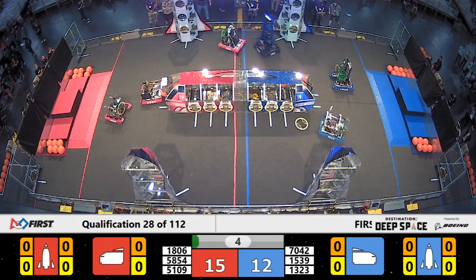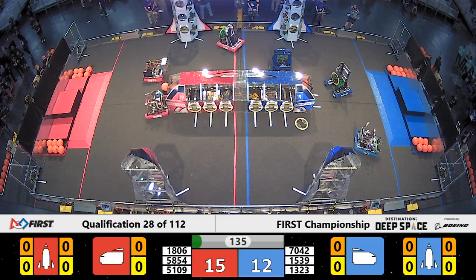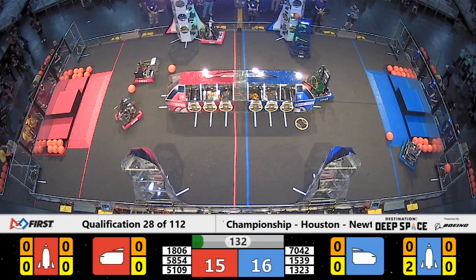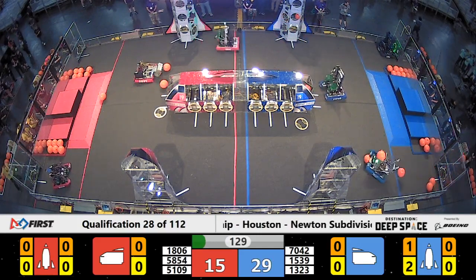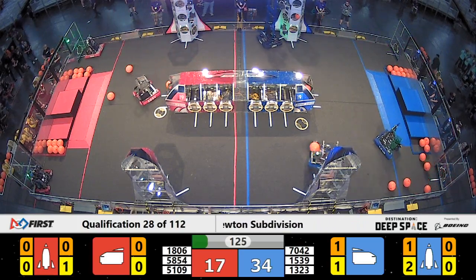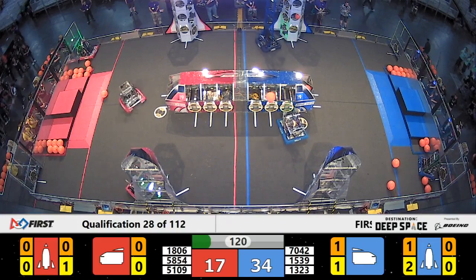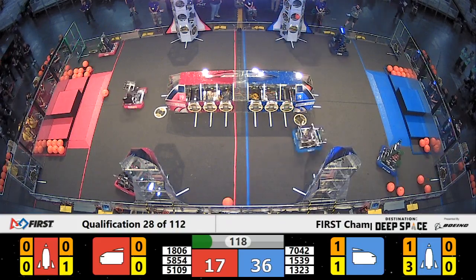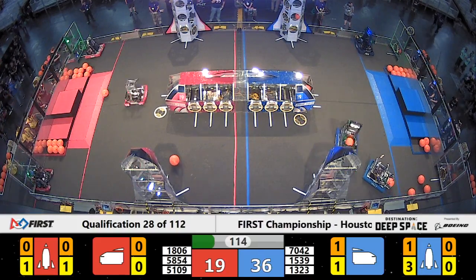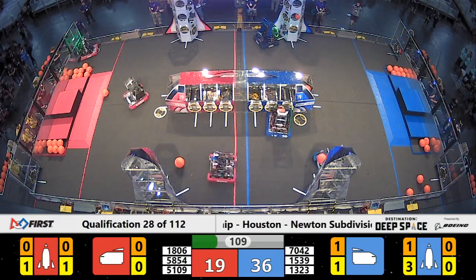Flag waving up in the air. Madtown with another hatch panel scored. Scoops up a cargo and places it in right away. That flag waving was a red alliance flag, likely crossing over into the blue cargo line during sandstorm. We'll see exactly what result that has at the end of this match. 36-19 is your current score in favor of your blue alliance.